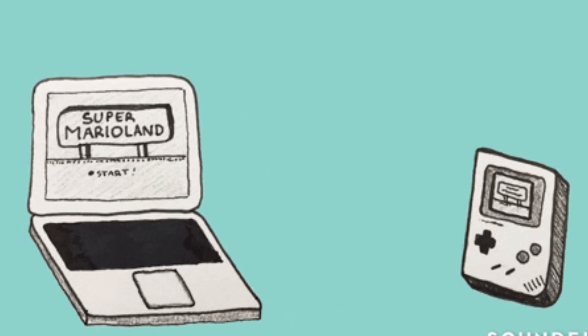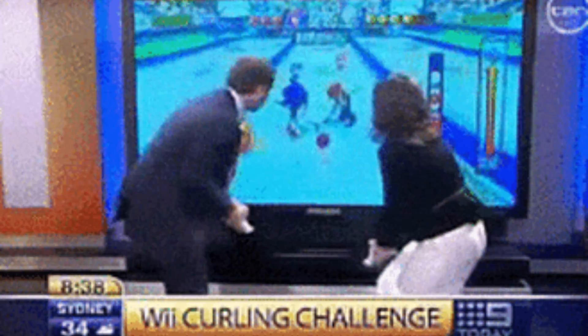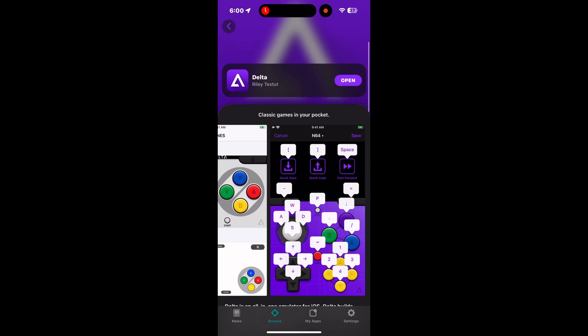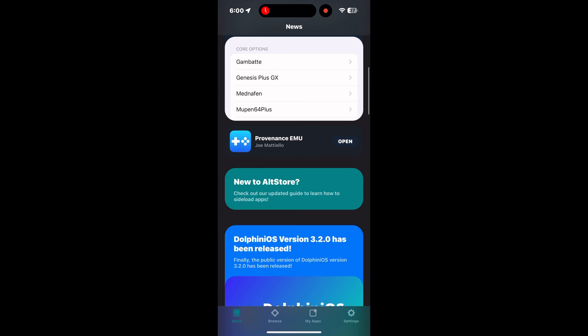An emulator is software that allows the iPhone and iPad to simulate a virtual console or device like the Wii, GameCube, GameBoy, or Nintendo DS — you name it. In my opinion, the best ones are the free ones: Delta by Riley Stout, and the second best is Provenance. I will show you how to install those on your iPhone and get the games ready to play.